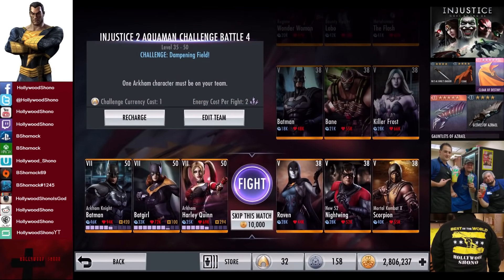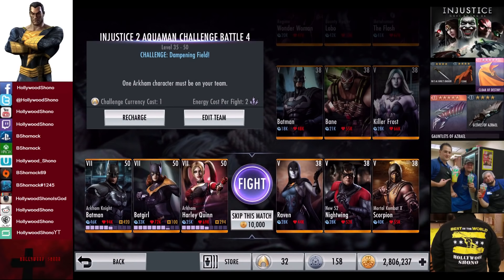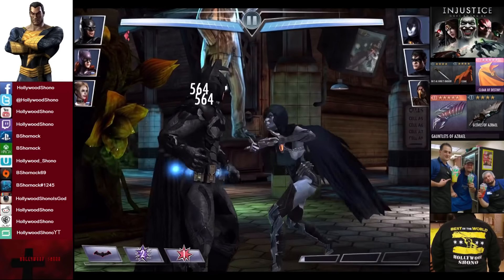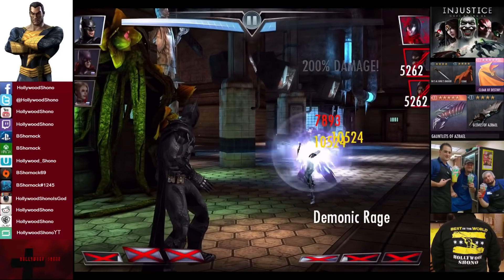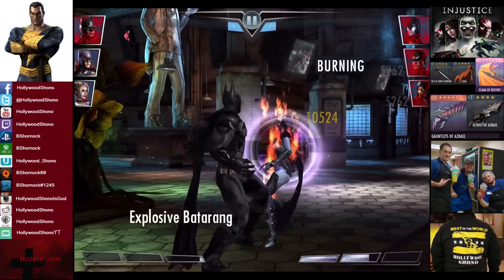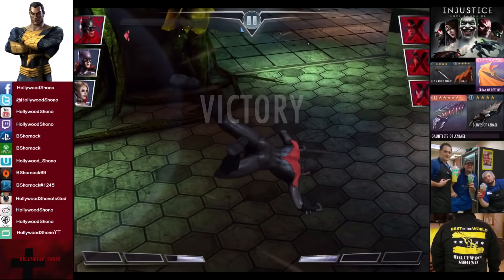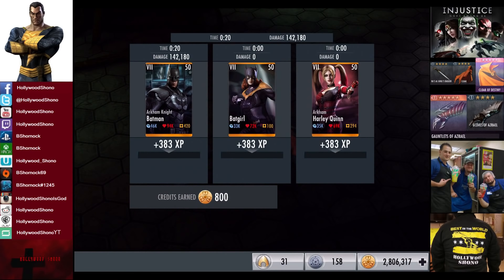In the eighth matchup we have Challenge Dampening Field — which doesn't matter when you have three bars — going up against Raven, New 52 Nightwing, and Mortal Kombat X Scorpion. Cards gain a level of 38, skill to match is 10,000 credits. As long as Raven doesn't block I don't see how she can survive a Batarang in the later hits. She's very easy to block — you go like this and it's guaranteed to hit. This is how you beat her in multiplayer. We do swap — that sucks. Second swap — really sucks — but we're still doing a lot of damage to everybody else. Scorpion is gone and Nightwing does not get the kill for the victory. 383 XP, 800 credits.